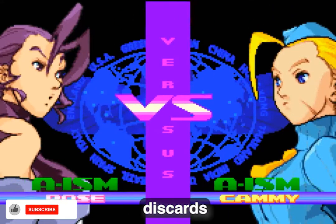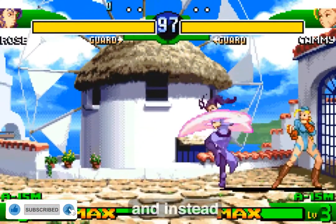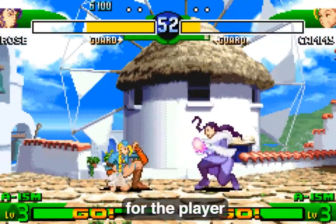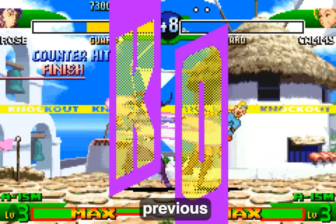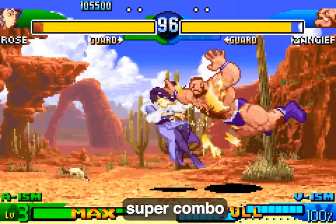Street Fighter Alpha 3 discards the manual and auto modes from the previous alpha games and instead offers three different playing styles known as isms for the player to choose from. The standard playing style, A-ism, is based on the previous alpha games in which the player has a three-level super combo gauge with access to several super combo moves.